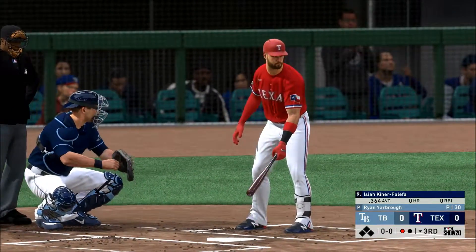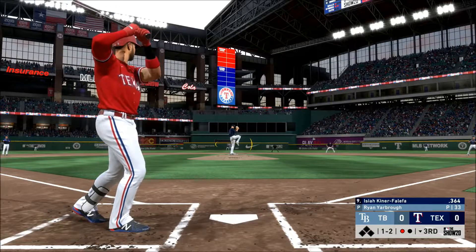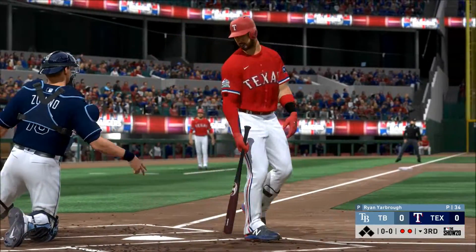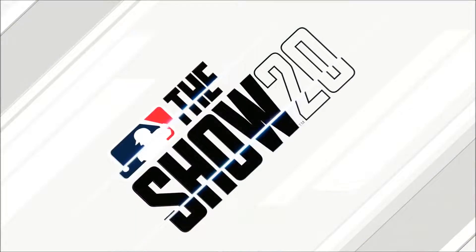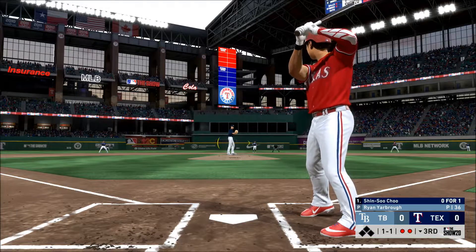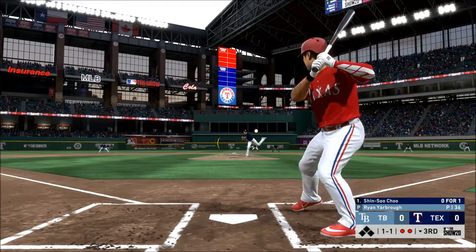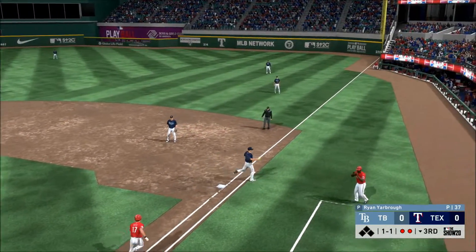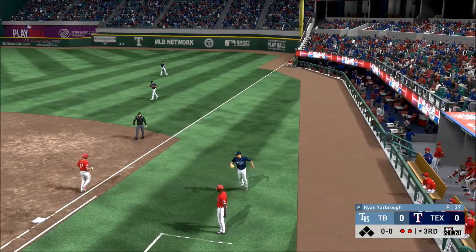Bases empty here with one. Swing and a miss on the breaking pitch — two away. That swing tells me he was really trying to get a pitch out front and rip it down the line. Not surprisingly, this is on the ground to the right side — the flip to the pitcher covering retires the side.